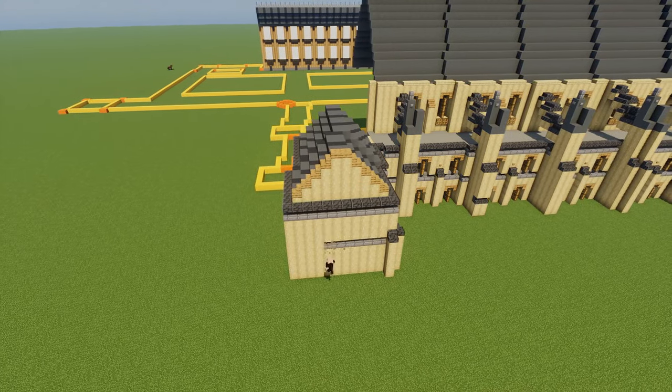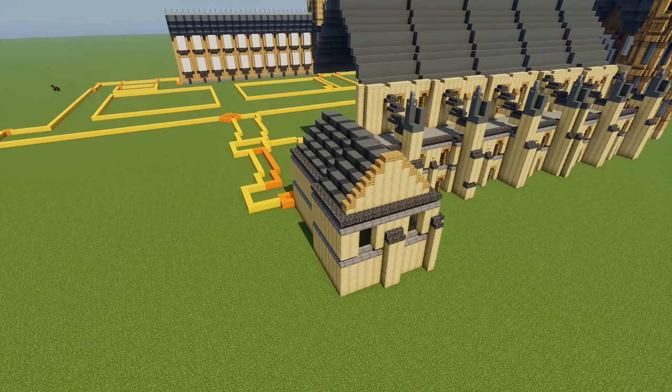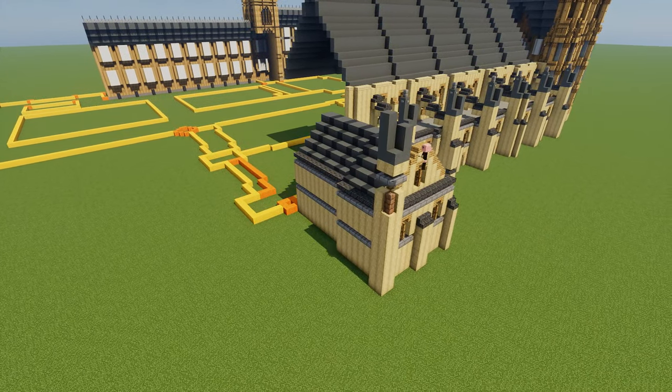And then there's this nice little cute building here coming out of this section. It looks really, really quaint, really nice — like a little hermit's house, a little hobbit house.